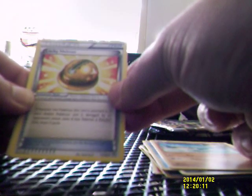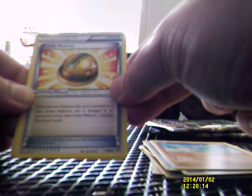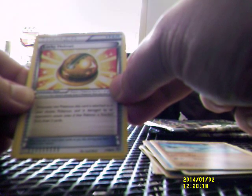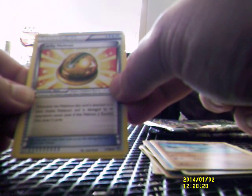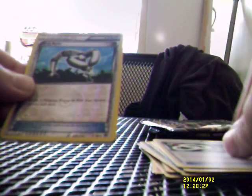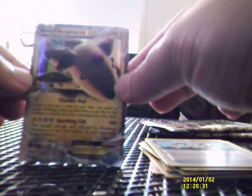Lucky Helmet — whenever the Pokemon this card is attached to is your active Pokemon and is damaged by the opponent's Pokemon's attack, draw two cards. We also have Eco Arm, Sceptar Spirit Link, Eco Arm reverse, and Amphios EX — so you can't complain.